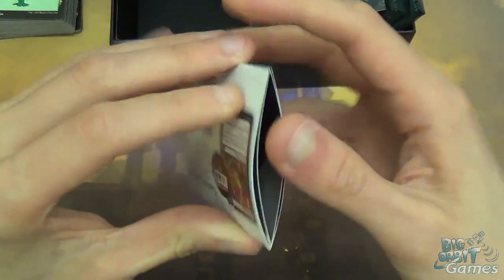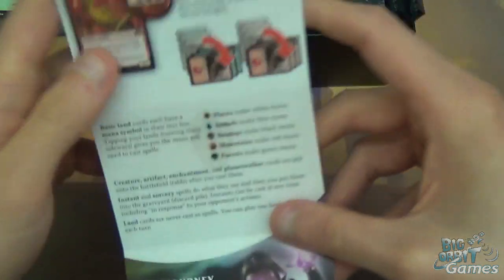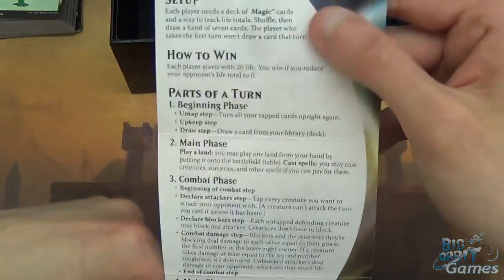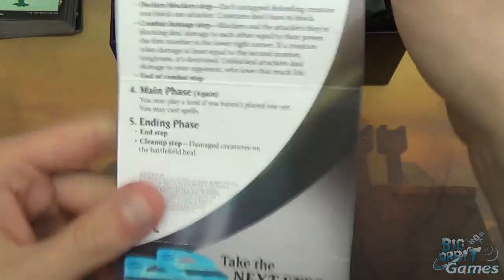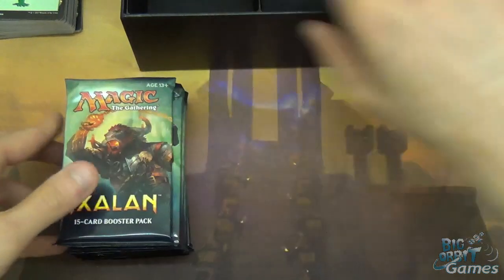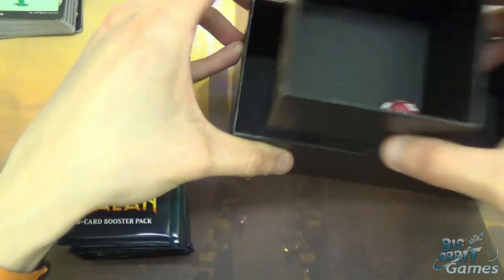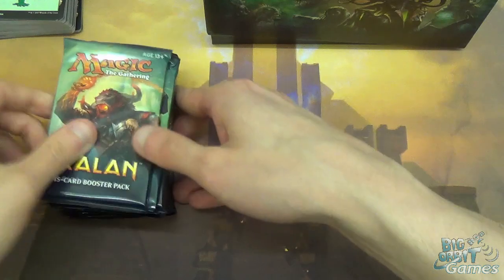There's also the quick reference guide, which is very useful if you are a newer player. Gives you a bit of info on how to cast things, all the different mana types, different types of cards, and a nice breakdown of the turn, all the different phases, and when you can react to things. I also like the box because they give you this little insert so you can keep your deck separate to the rest of the cards in the box.